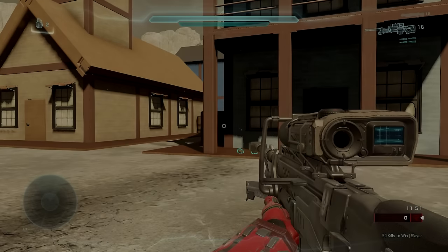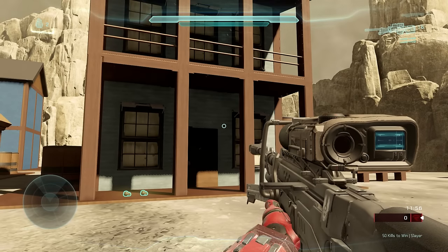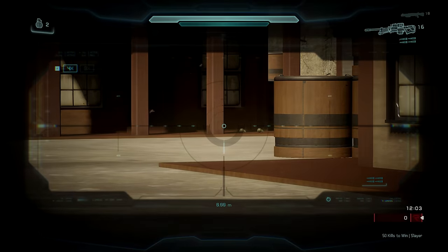You've probably seen these already, but the grenades just so happen to spawn right below the sniper rifle on either side — so you're going to have two over here and also two over by the saloon.